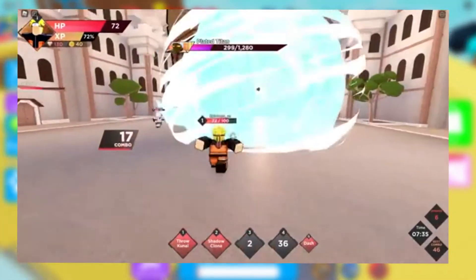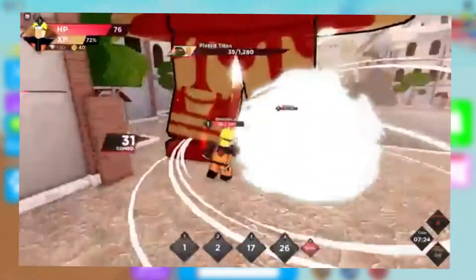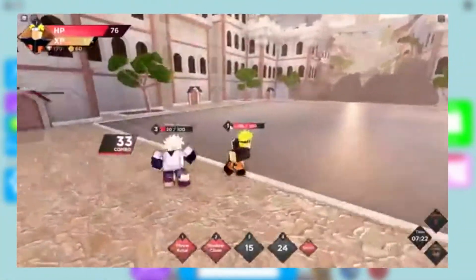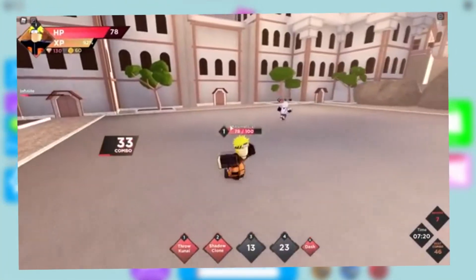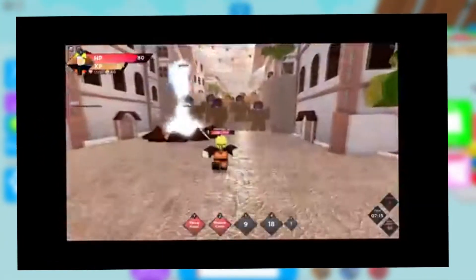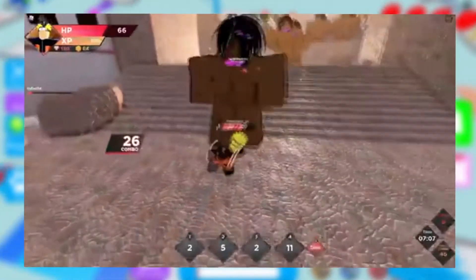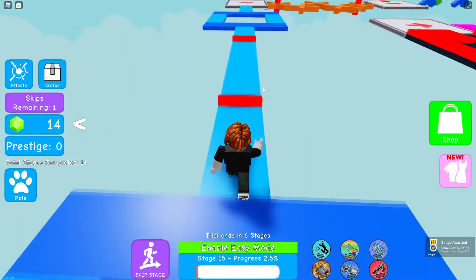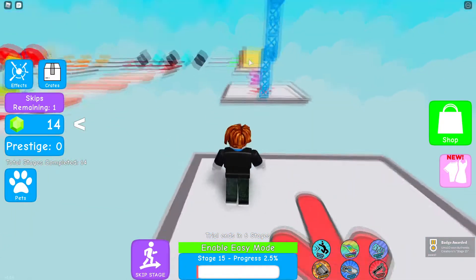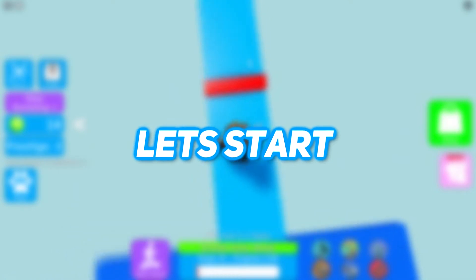Codes are an incredible way for new players to obtain extra in-game prizes like strength boosts, experience, free gems, free spins, and detail resets. It will give you a boost to your character and move you forward in the game. You can also make some money with the codes. All these codes are 100% working, but they are limited edition, so make sure you redeem them as soon as possible because they might time out.